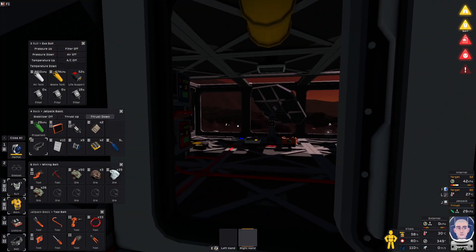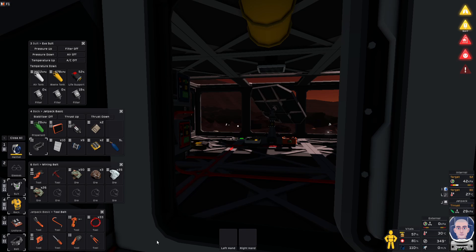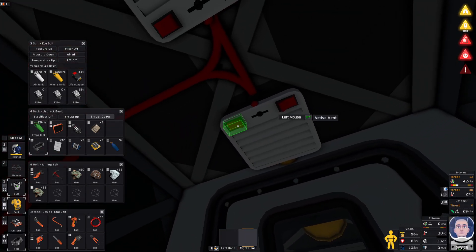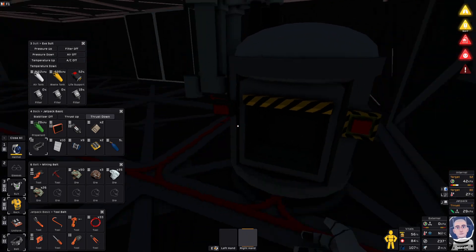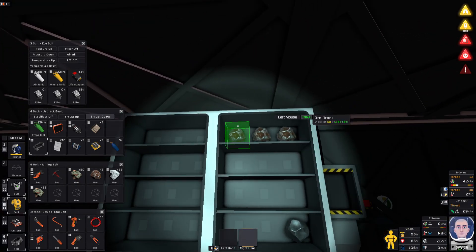Okay, so let's see what I have in the... practically nothing in the mining belt. I don't want to go mining right now. Actually, I don't think there's anything in there — in here — and yep, okay, there's nothing in here, or there, or there. Oh, I do have... okay, okay.